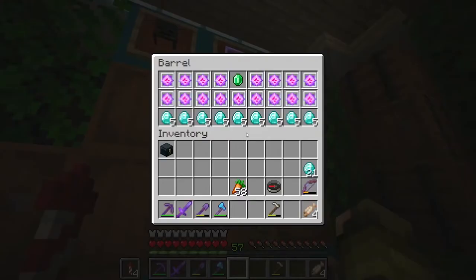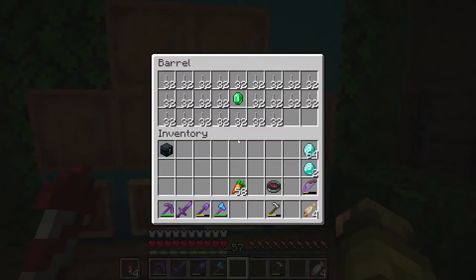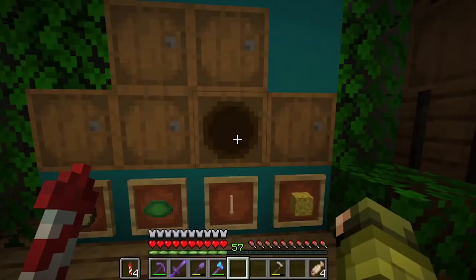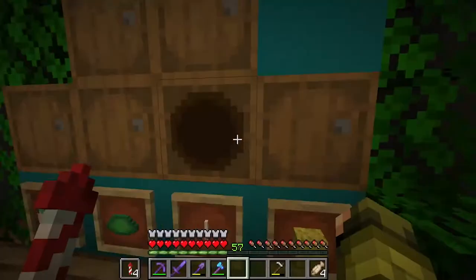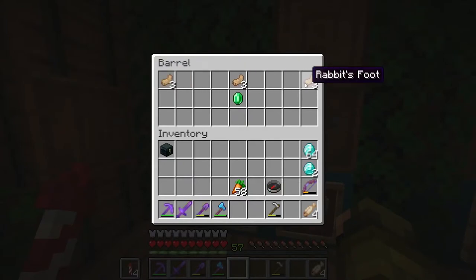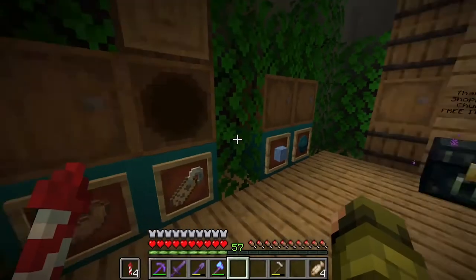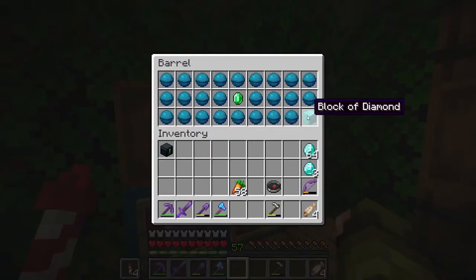Nether crystals — five diamonds each because of the ghast tears. Nether rods — actually, I found out today you can craft nether rods: put chorus fruit in a furnace to get popped chorus fruit, then combine it with a blaze rod. It's quite expensive but I didn't know that. No sponges, no rabbit's foot. Made a sale on the name tag, and yes — a sale on the Heart of the Sea!